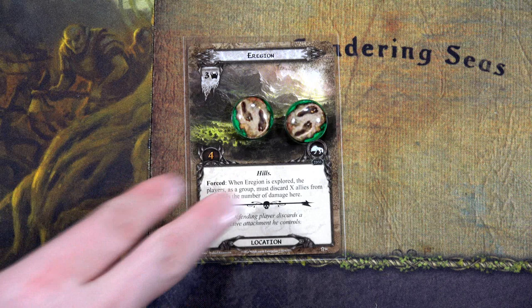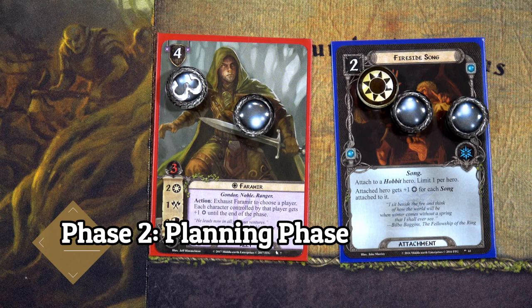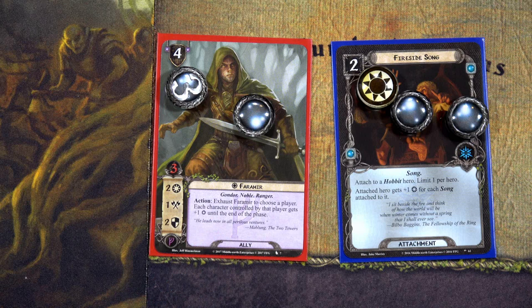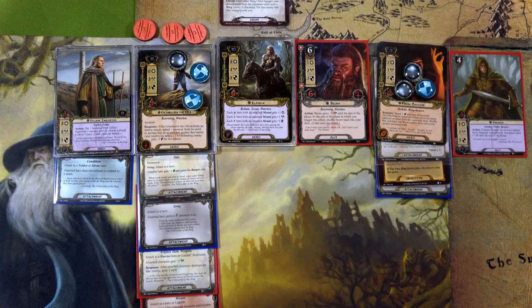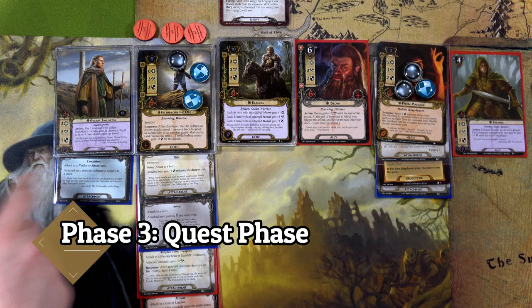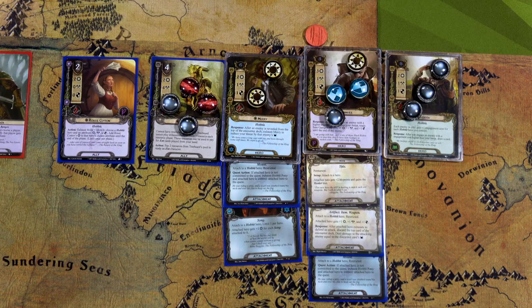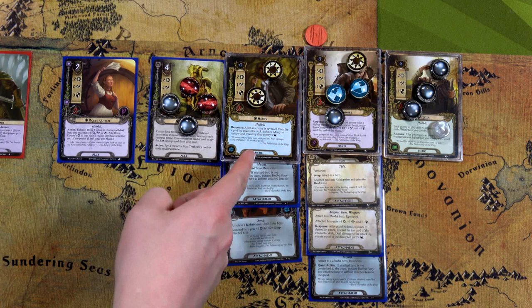This round we'll play Faramir with our Rohan deck. He's new — two willpower, and an action where we exhaust Faramir to choose a player and each character controlled by that player gets plus one willpower until end of phase. We'll also play Fireside Song on Merry, giving her plus one willpower. For questing, we'll start with Gildor for three, Elfhelm for five, Frodo for seven. We can always use Faramir as an action later, leaving him out for now. All I need to add is nine for Pippin, since Sam, Merry, and Rosie can all be added later.